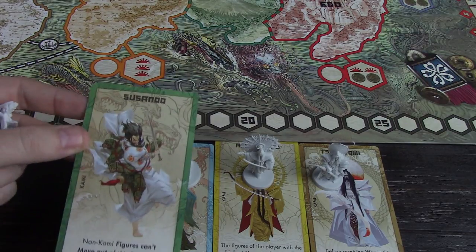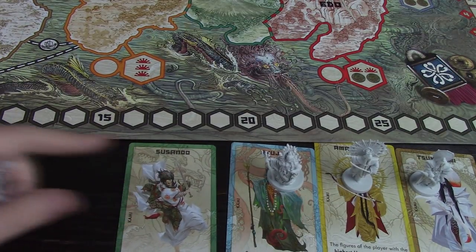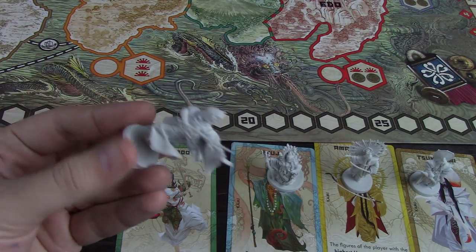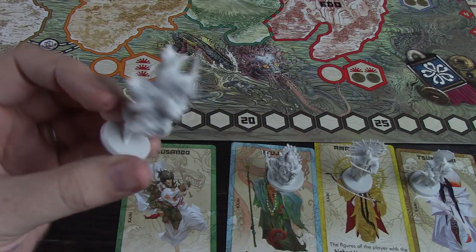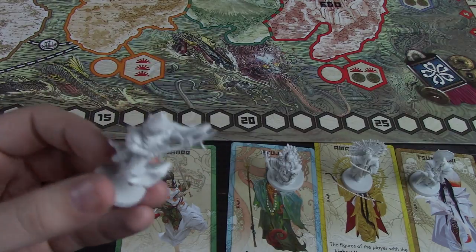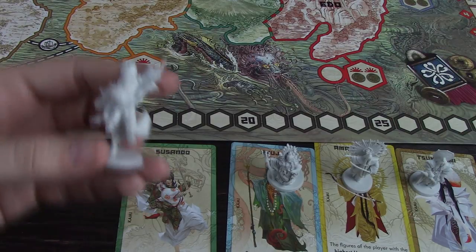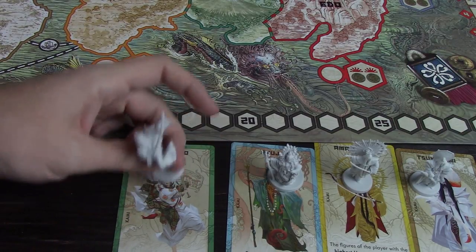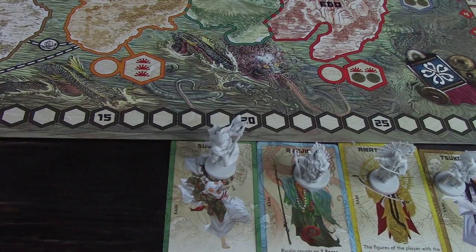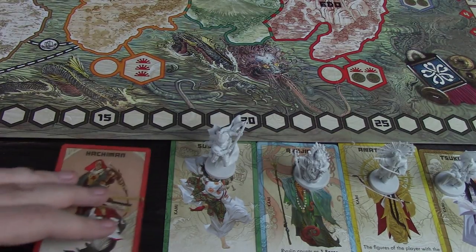Next up is Susanoo. Non-Kami figures can't move out of this province. So he is actually more effective before battle, because he'll just count as his one force — they all count as at least one force, sometimes more. Susanoo is going to stop all non-Kami figures from moving out of the province. This is really helpful whenever somebody wants to play a marshal and move all of their figures. You can put him down and stop that, especially if somebody's built up everything in one province and you know they're going to spread out before the war phase.